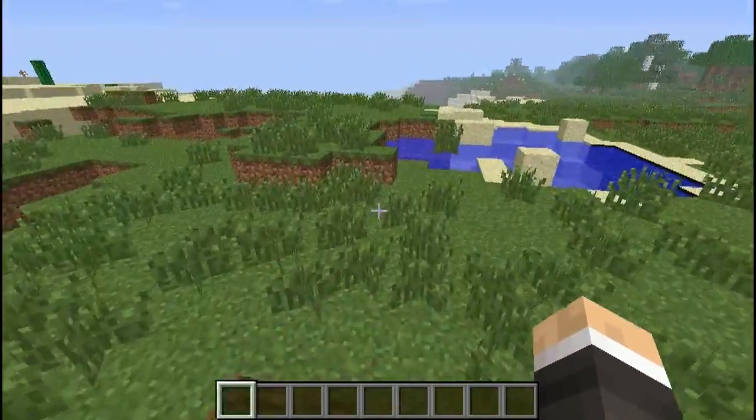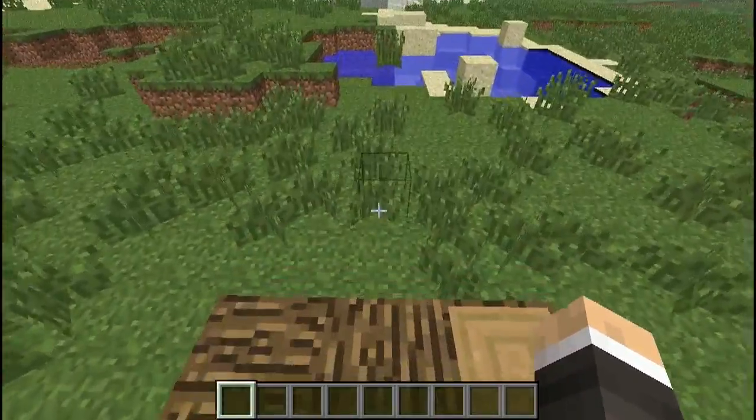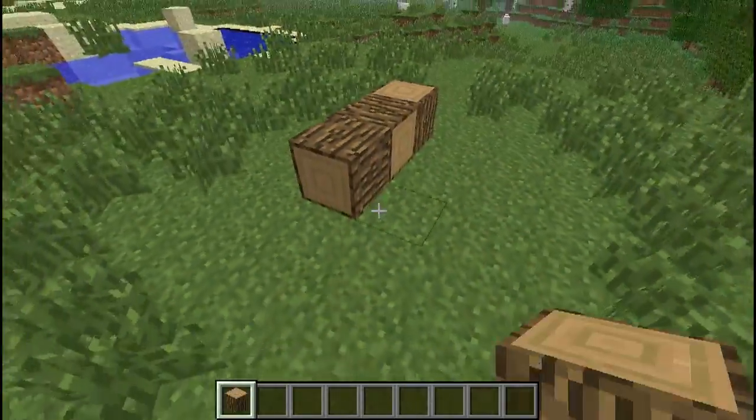They've corrected the Ender Dragon egg teleport — there was a problem with that, though I've not been to the End so I wouldn't know. We've also got a new feature: we now have rotatable log blocks, depending on where you place them.